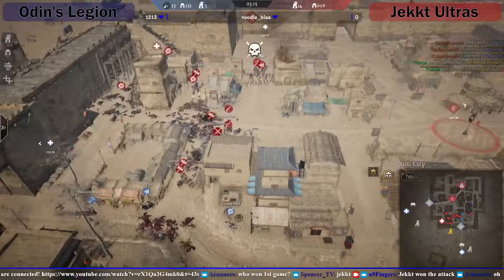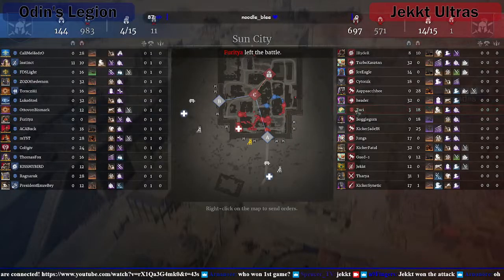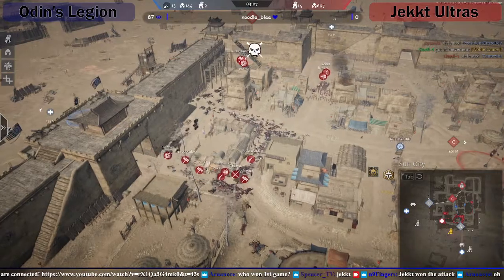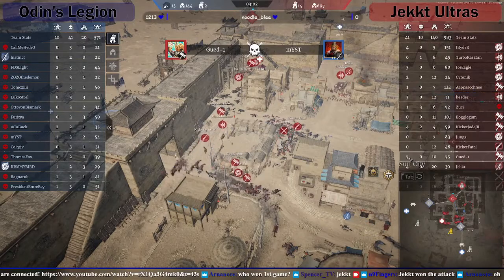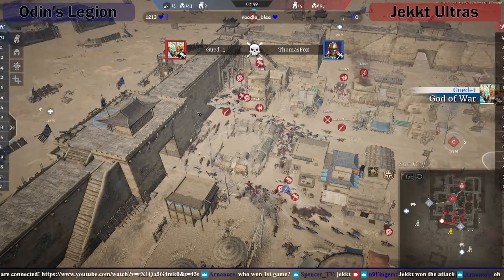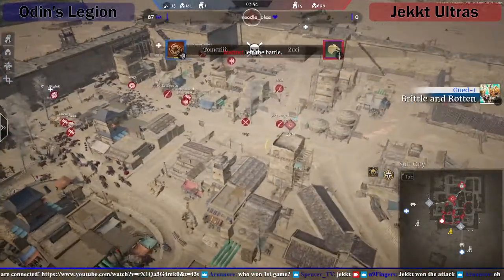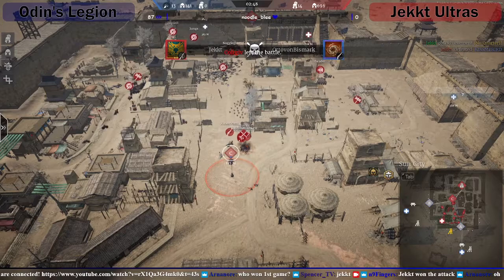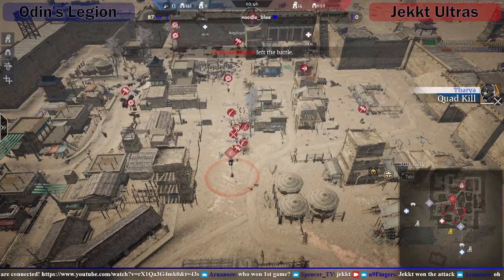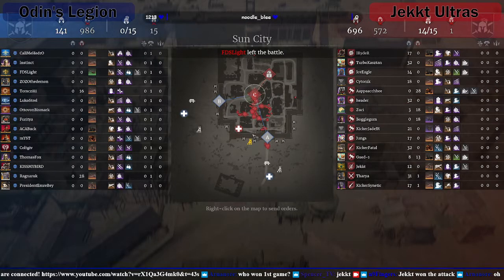They're down to four heroes again - they've just been getting wiped. So it's GG Jack. I want to see Gweed's score. He got seven heroes on that charge, 10 assists and 75 units. Holy crap. They've got a dude just being a pest on C - the last hero alive. Complete wipe. They've got 141 units - they can have a couple of peasants - and that is it. That was well held.